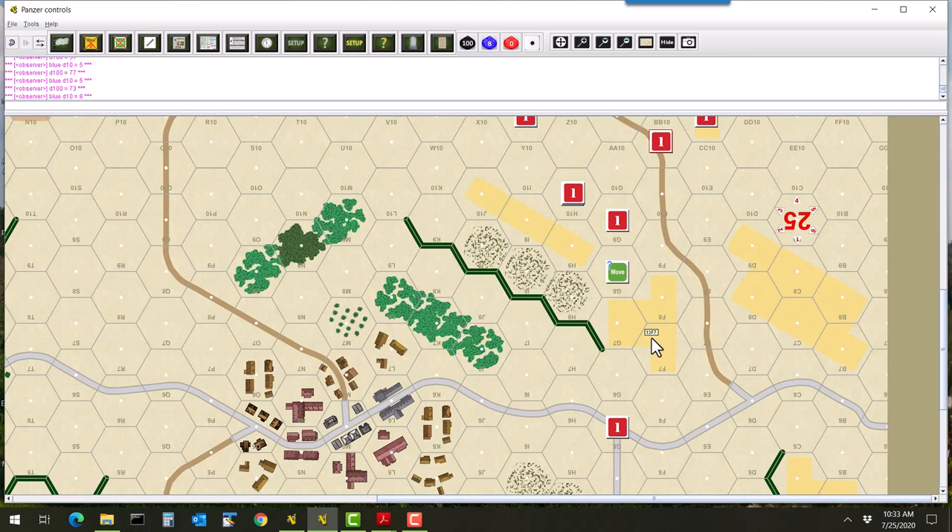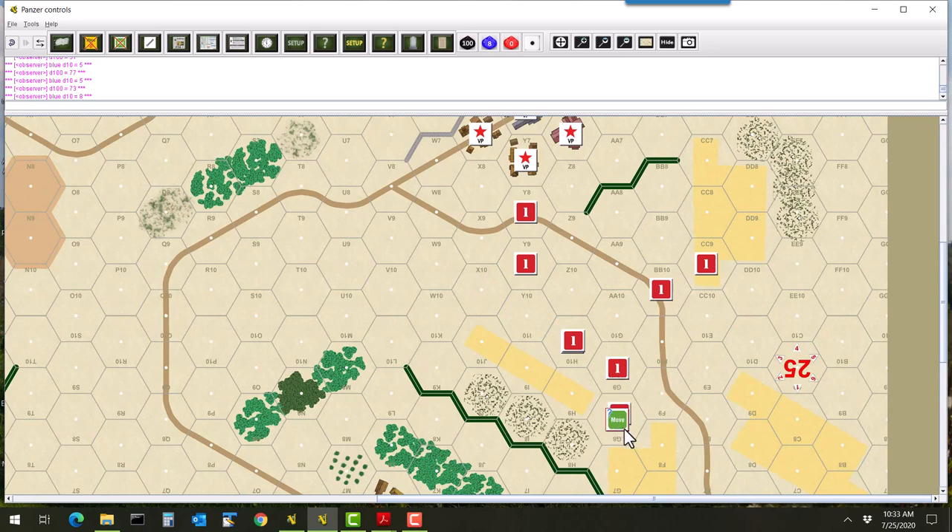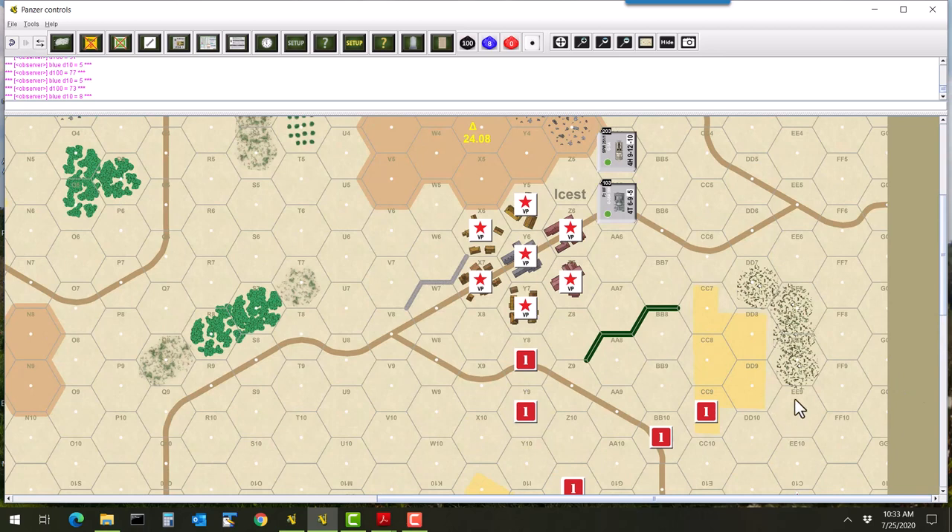For G5, I make the judgment call that track movement — three hexes straight toward the town — actually closes fastest on the objective compared to the path winding to E7 or the road going to D6. So he moves one, two, three hexes up via track movement. That completes all French unit movement for turn one.